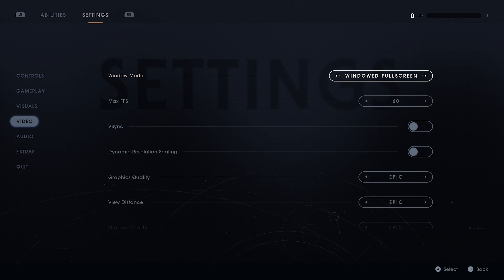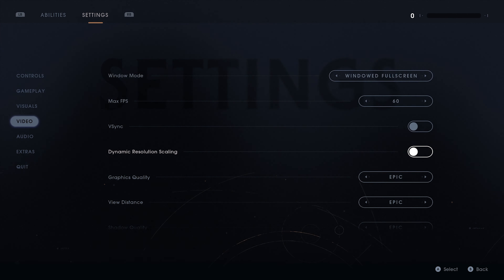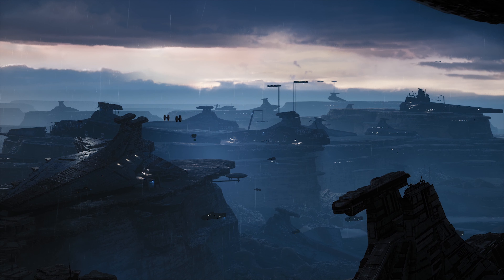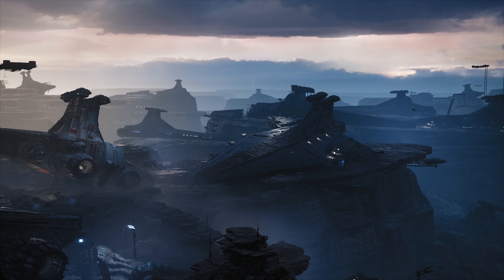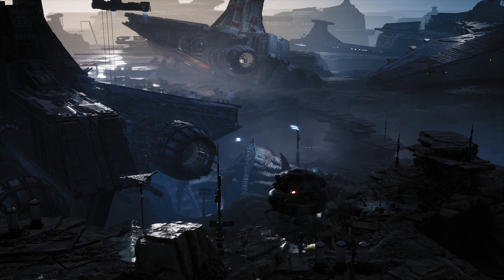Going over to video settings — windowed fullscreen, that's the way I like it. Max FPS, don't really care. V-sync off, don't want dynamic resolution scaling. Let's drop it down to high and see how things go. That looks almost as good and hopefully — yeah, there we go. It no longer says the encoder is overloaded. I'm using the NVIDIA encoder for that.